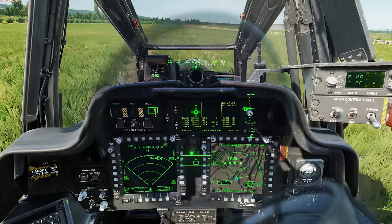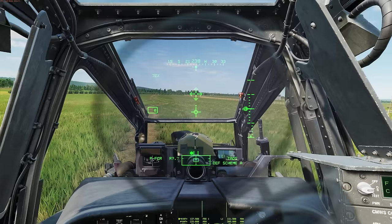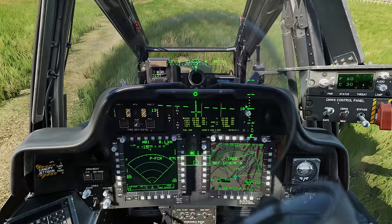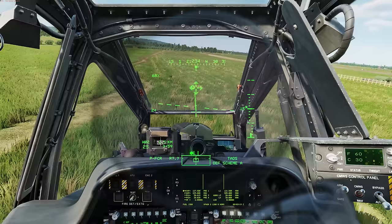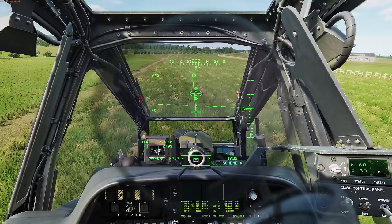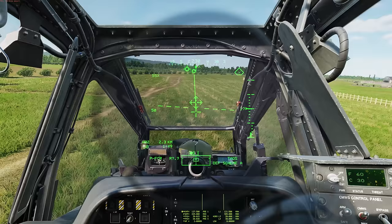Let's go ahead and bring up the FCR page so we have that ready to go. I'm going to change my radio while we're at it. At this point we can go ahead and kick off the attitude hold, altitude hold, pitch forward and get some speed. Change symbology to cruise. First we're going to head to waypoint 2, which is my first battle position, and 3 is the alternate with the enemy between 4 and 5.